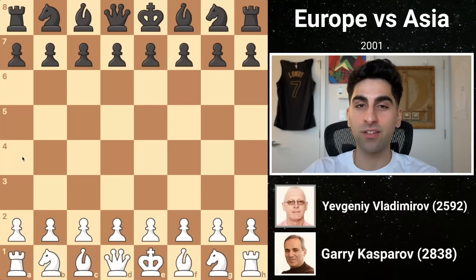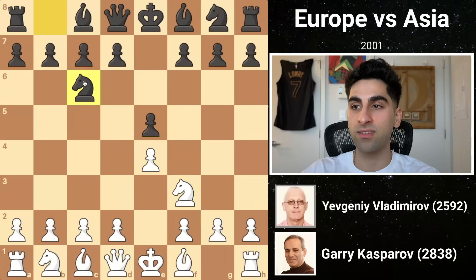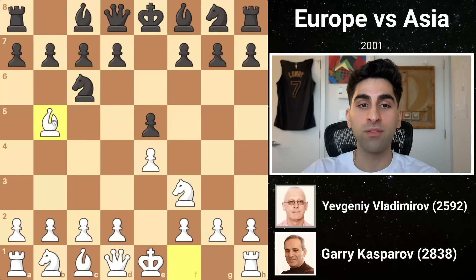The first opponent is Grandmaster Yevgeny Vladimirov, and Kasparov with the white pieces starts e4. Black replies e5, and white's knight f3 pressures the pawn, so knight c6 is played defending. Then Kasparov plays bishop e5, the Ruy Lopez, an opening he's employed a total of 104 times.